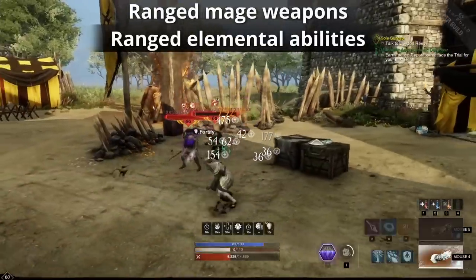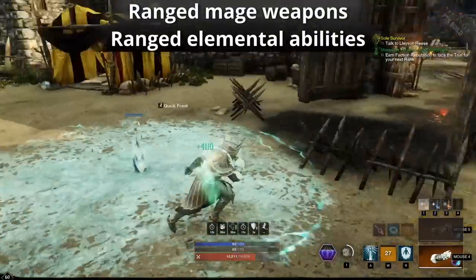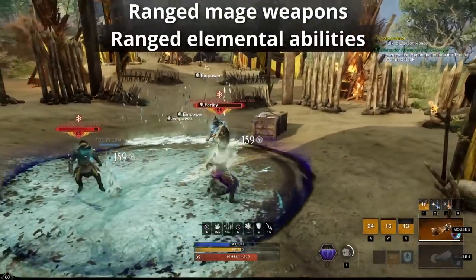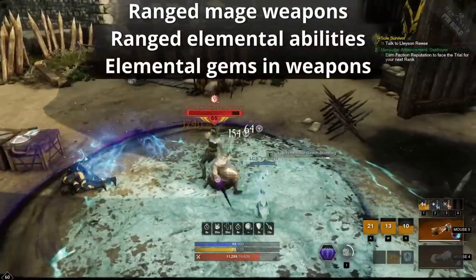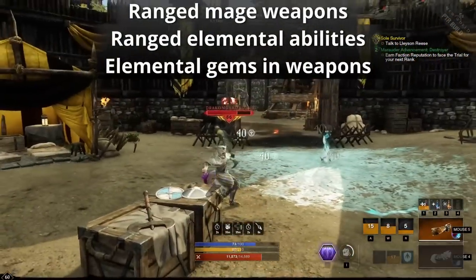Then you have some extra abilities that also deal ranged Elemental Damage, like Gravwell and the Blunderbuss Splitting Grenade, so there are a lot of contributing elements here. Along with that, weapons with an Elemental Gem that have their damage split are also reduced — the split side is reduced.